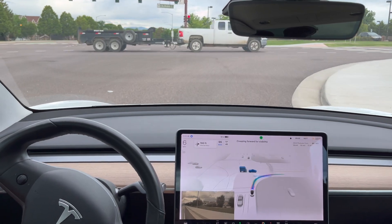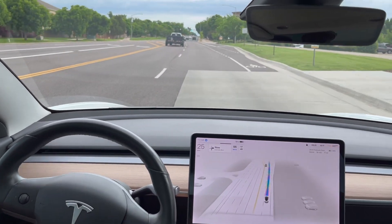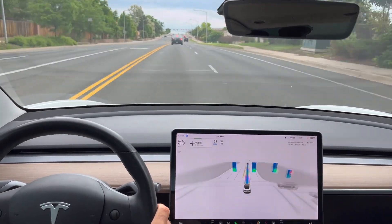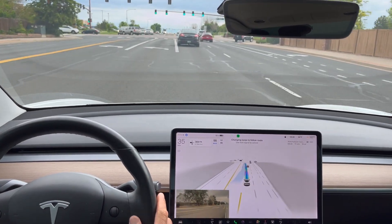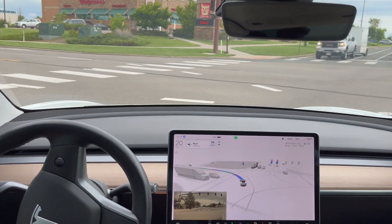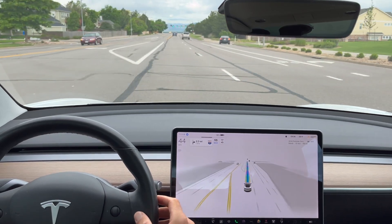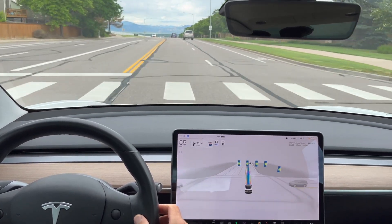Coming to a stop, now creeping forward, checking — there are no cars and it does go. Very smooth right turn there on red. Making a left turn here, it should go into the left lane and make this green left turn. No encouragement needed, but it does make the left turn on a yellow light, and definitely I would have made the same move. Great job FSD beta. I was ready to give it encouragement in case it stopped because the light was turning. Threw another yellow light there.